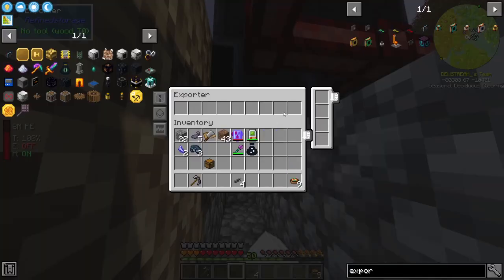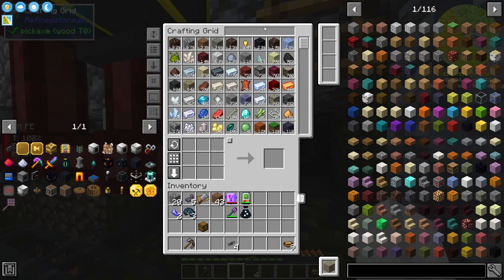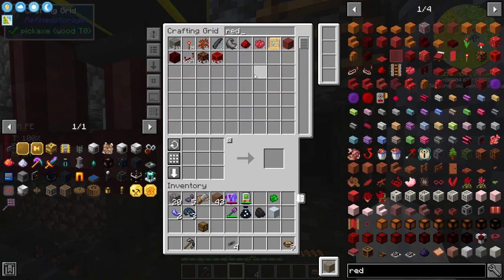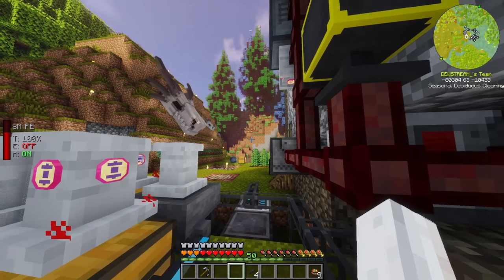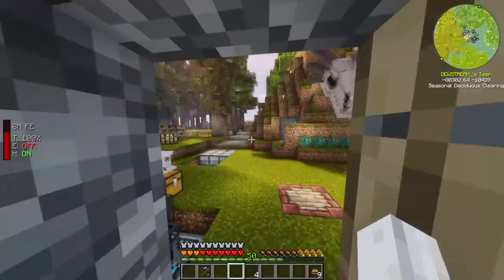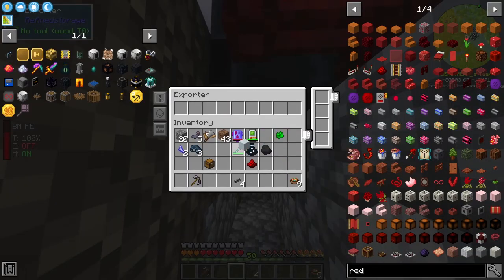Exporter here - inside this we want to put dry ice, uranonite, redstone, and coal. Coal is one thing, dry ice is another, uranonite obviously, and redstone - we don't have much redstone but we'll use it and keep the quarry on 24/7. It'll be powered by both our solar panels and the reactor we're setting up, so it should be self-sufficient hopefully. Let's set up: keep dry ice, redstone, coal, and uranonite in here.